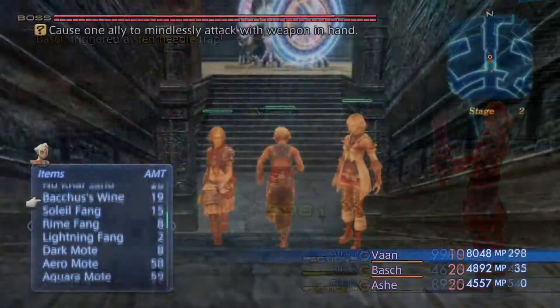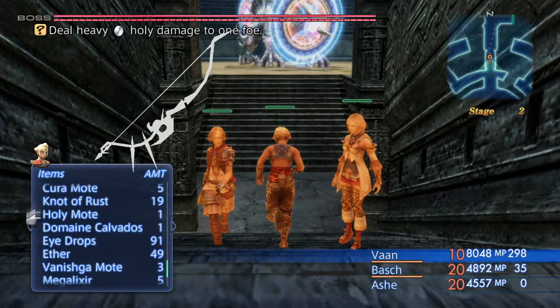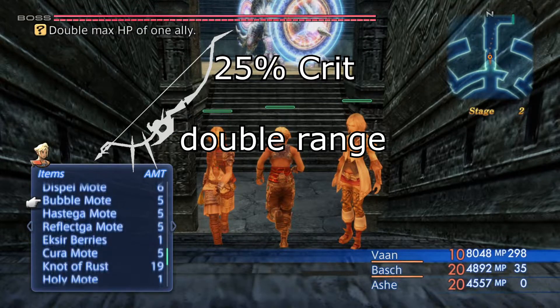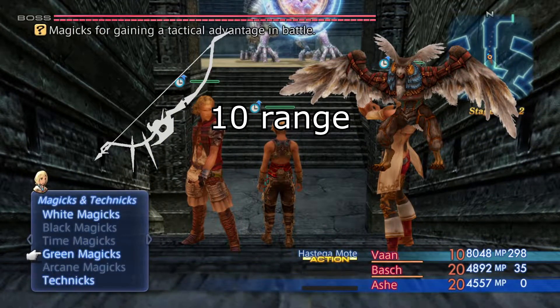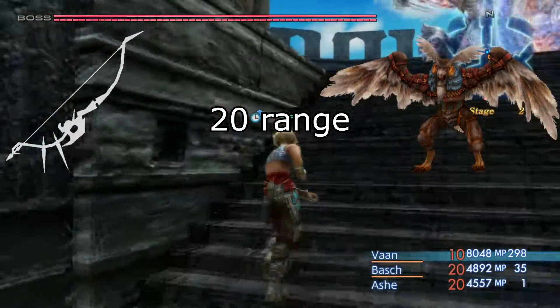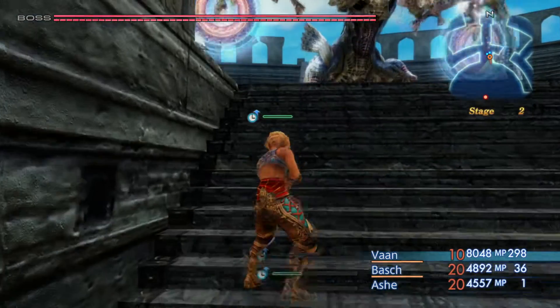The first method uses the weapon Seitengrad, an overpowered invisible bow which has some crazy good stats, like 25% critical hit chance and double range. To explain range, bows have a certain range which determines how far away you can be from an enemy and still hit that enemy when shooting it. The bigger your range, the farther away you can shoot — that's why the range of this weapon is key to this method.